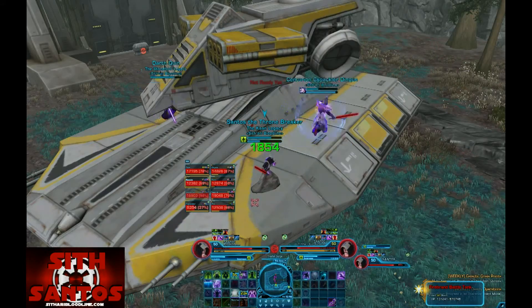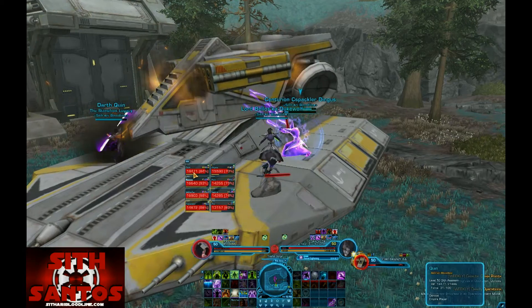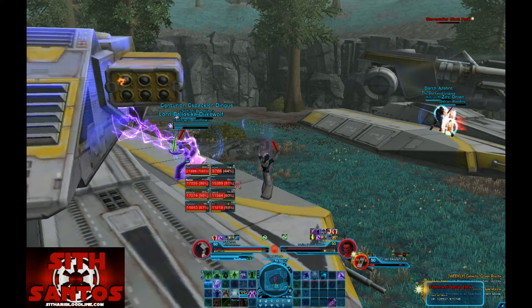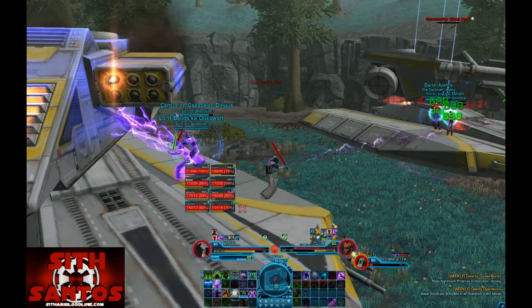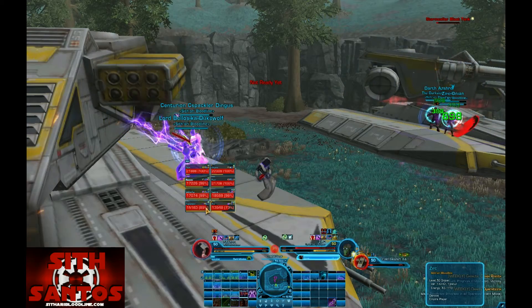On the Firebrand tank side, you want to stack both DPS and the healer on the right and have the tank to the left. The good thing about this position is that I can drop AoE heals on our side and still reach the tank on the other side when needed, as you can see here.